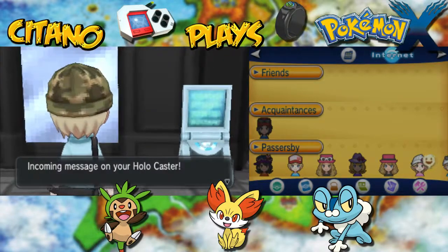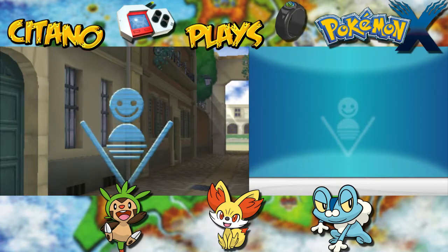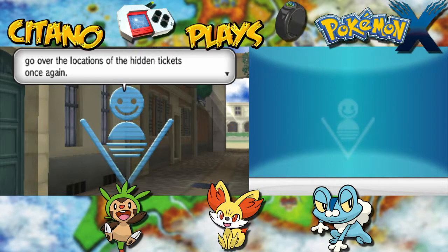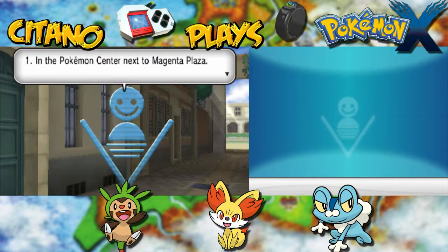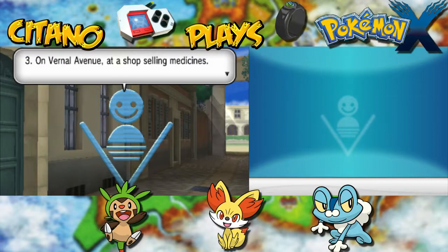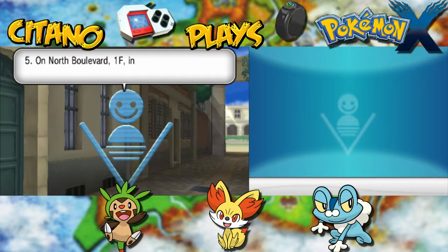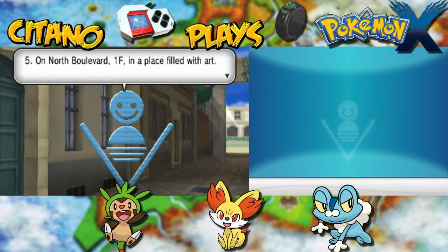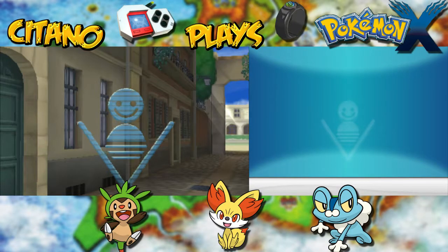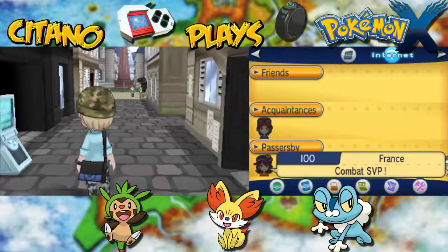Now that you're heading off into the city, Citano, I'll go over the locations of the hidden tickets once again. One: Pokemon Center next to Magenta Plaza. Two: San Trico Plaza in the tower illuminating the city. Three: Vernal Avenue at the shop selling medicines. Four: North Boulevard first floor, in a place where people rest. Five: North Boulevard first floor, in a place filled with art. If you're having trouble, return to the Looker Bureau or read this message again. I wish you luck.